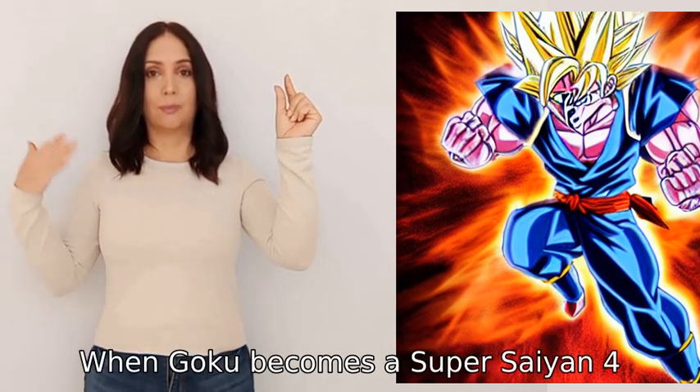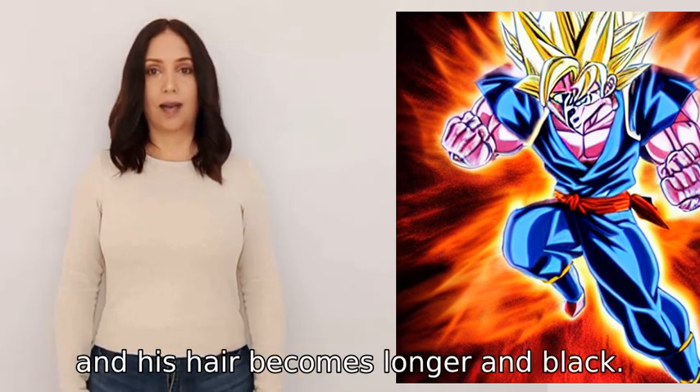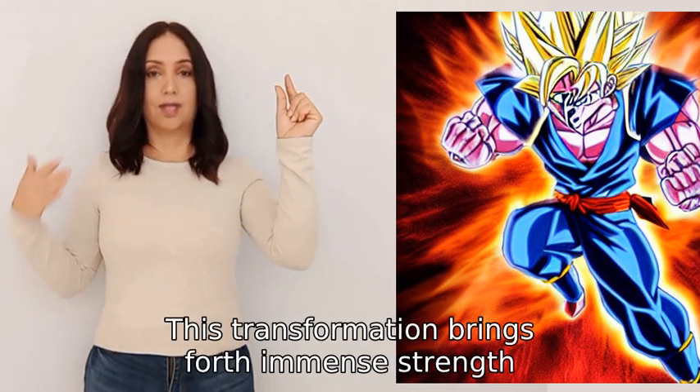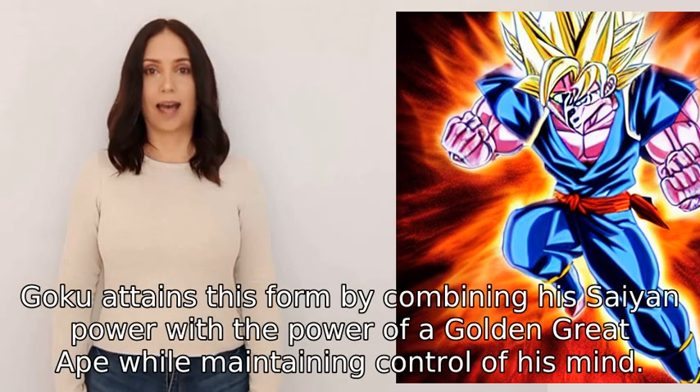When Goku becomes a Super Saiyan Four, his body is covered in red fur and his hair becomes longer and black. His eyes also turn golden. This transformation brings forth immense strength, speed, and a heightened fighting ability.